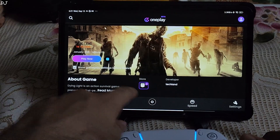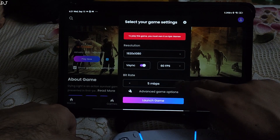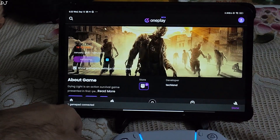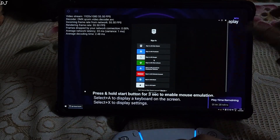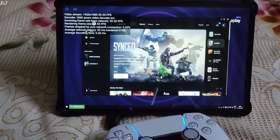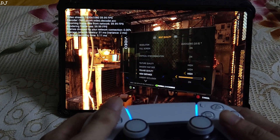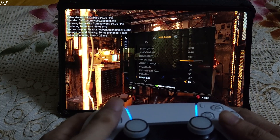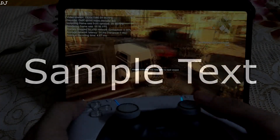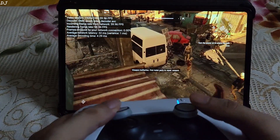Moving on to the next game — the Epic Games version of Dying Light. Full HD resolution, 30 megabits per second bitrate. It's a survival horror game. I signed into my Epic Games account. In the menu I selected the best quality preset, Full HD resolution, and started the game. The game has started — checking out the input response. You can see the undead waiting for me and I don't want to drop down.